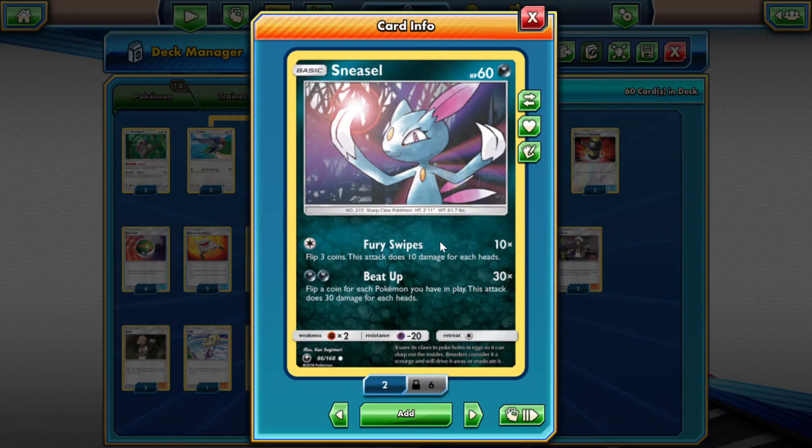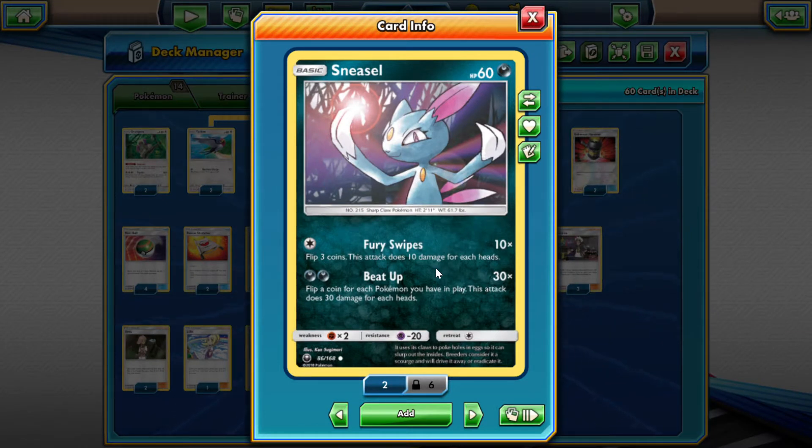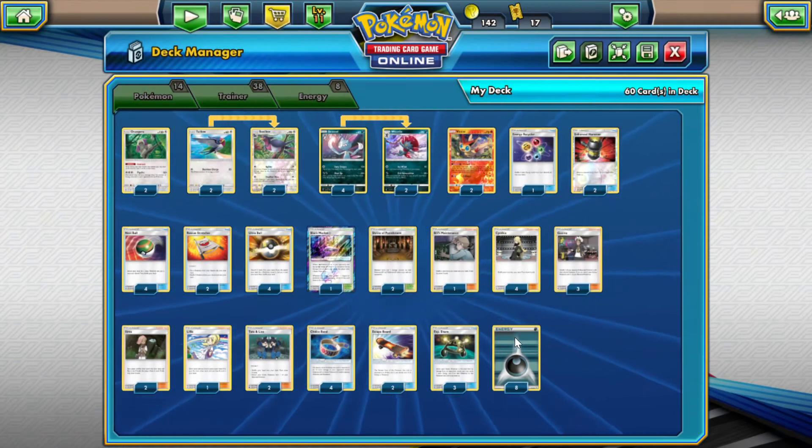So let's look at Sneezo. Sneezo does three times — you flip a coin for every Pokemon you have in play, so up to six, and does three more damage for each heads. So maximum output is 180. Biggest problem: low HP. With two energy, we're going to be doing manual attachments.